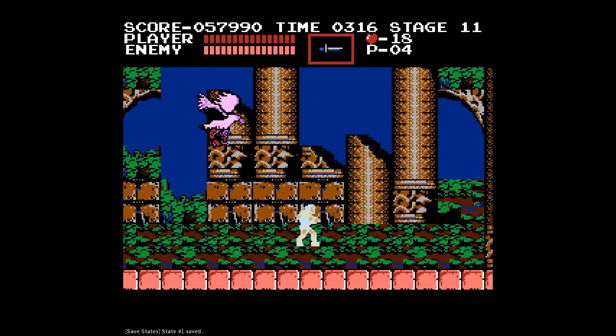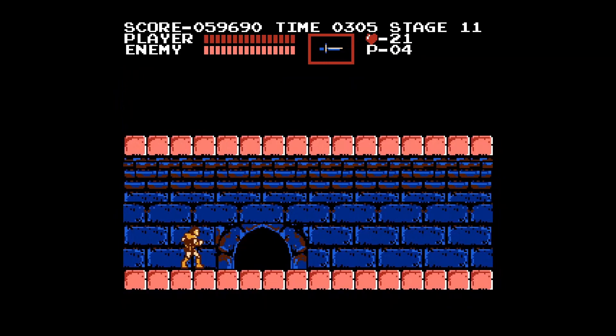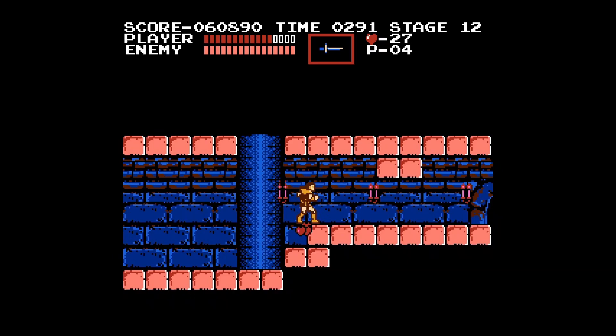Oh, an urn! The urn we picked up is basically limited invincibility — kind of shitty invincibility. Meet everyone's favorite enemy: the scowl dragon. They're annoying, they're hard to kill, and they shoot fireballs from any direction at you. No matter where you are, they can aim a fireball at you. And there's not just one — there's two more!